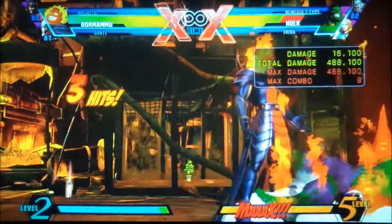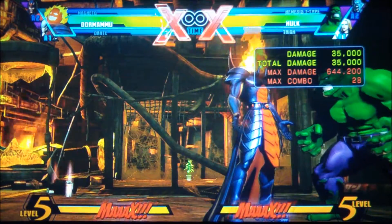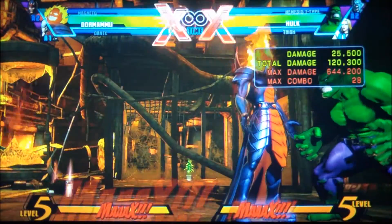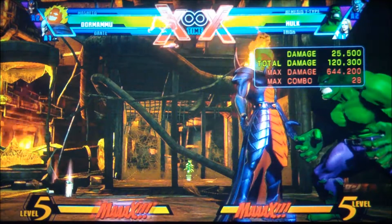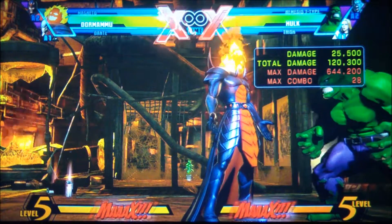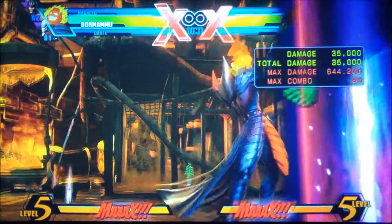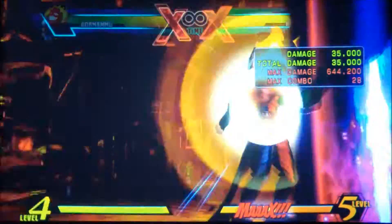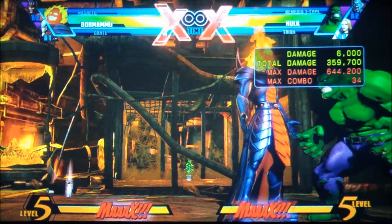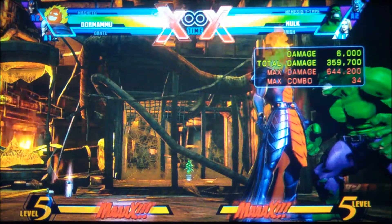After the level three, OTG with the light purification, then go right into Chaotic Flame. So that's dragon punch L for the OTG, then half circle forward with the two punch buttons for Chaotic Flame.